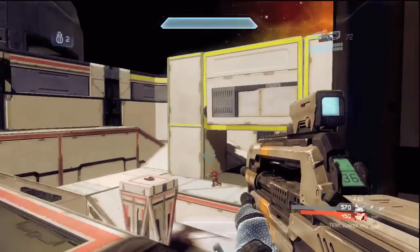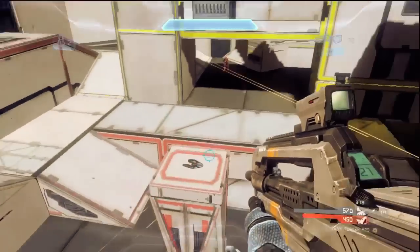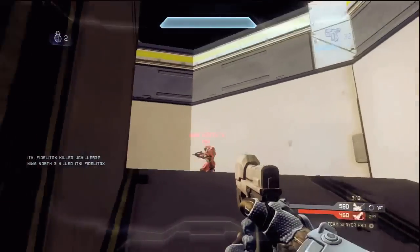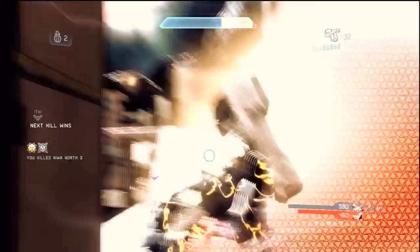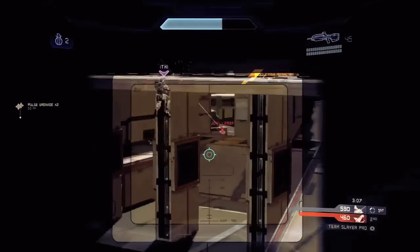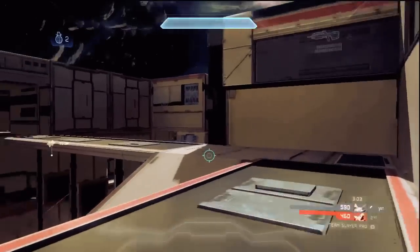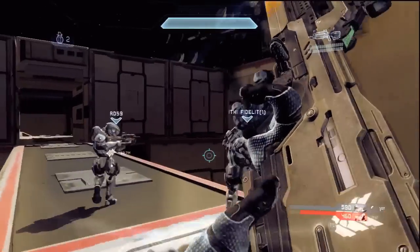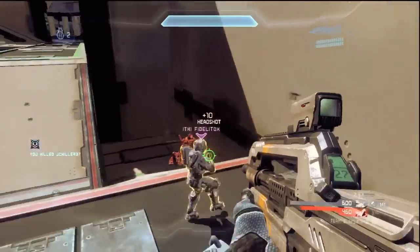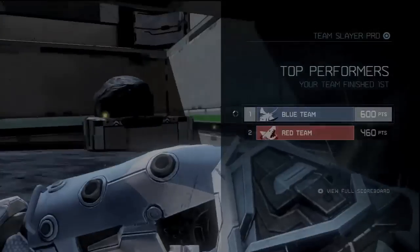I wonder if the hit boxes are different when the enemy is turned around — like if I'm shooting somebody from the back of the head, I wonder if it's the same as shooting them from the front of the head. I think it's different, but I'll have to look into that. Anyway, that was the first part to the Road to the Four Shot BR on this channel. Thank you for watching. Stay tuned for more future parts of this game series. I eventually intend to get to the four shot BR where I get a four shot every single time, but it's going to take a while. So every so often I'll upload games like this where I only use the BR.